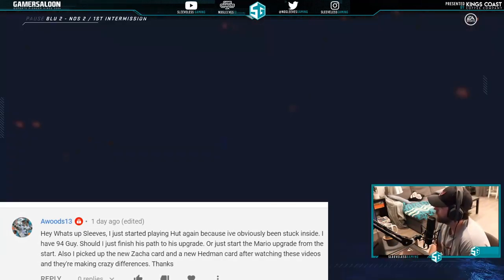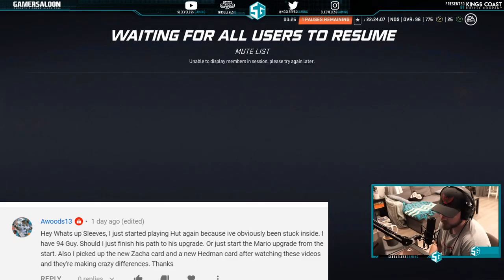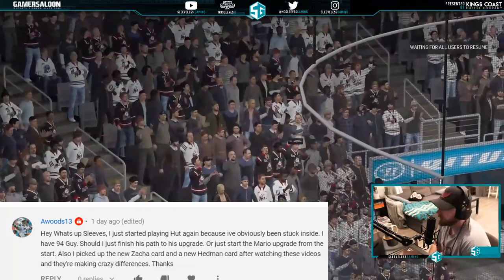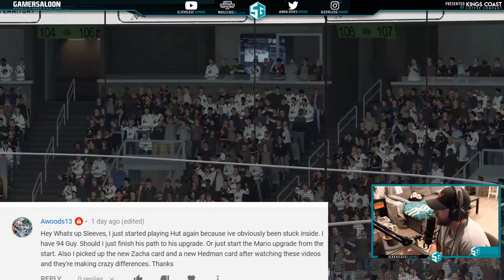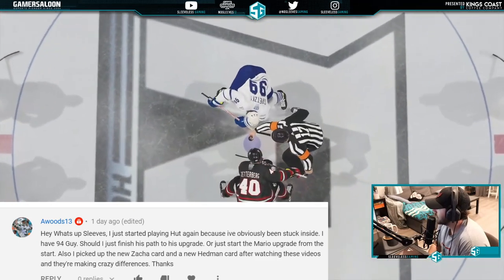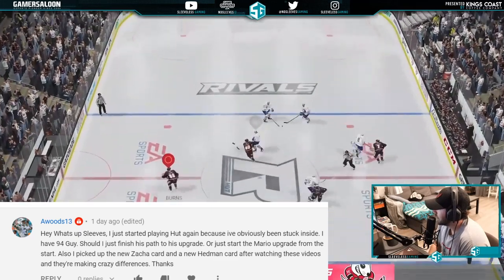From A Woods: started playing HUT again, has the 94 Geese — should he finish the path to his upgrade or start the Mario upgrade from scratch? Also picked up the new Zaka card and new Hedman. I would go and make the Mario because he is far better in my opinion in NHL 20.